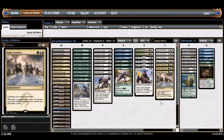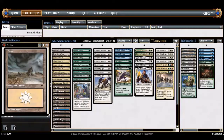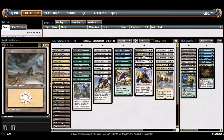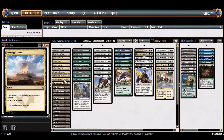Let's go over the mana base. Grand Coliseum is the hardest-working land in this deck. Between Evolving Wilds I have one of every land I need — Forest, Island, Mountain, and Plains. More Forests early because I have more early green drops, but you eventually need double white so Grand Coliseum helps. Frontier Bivouac covers the Forest plus the other two lands, and Tresserhorn Sinks gives me a black source — just one black card in the deck.